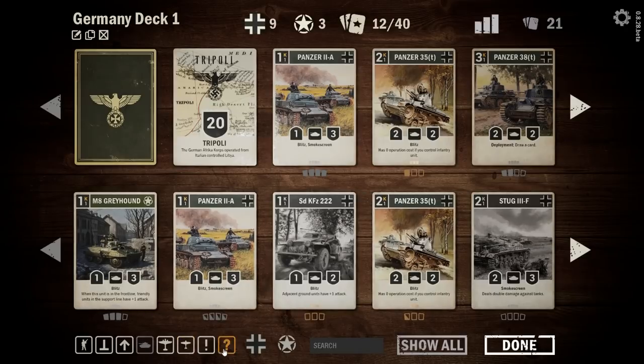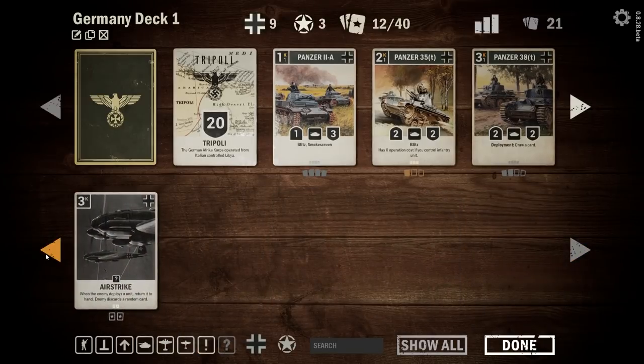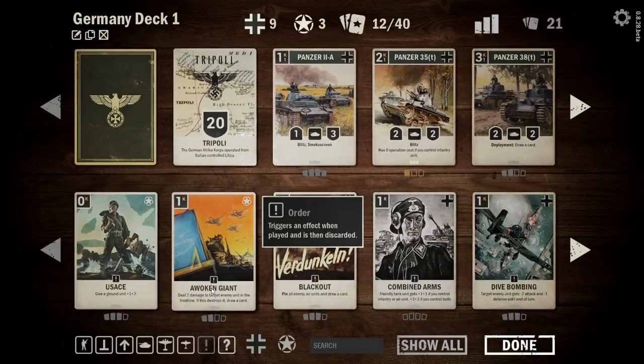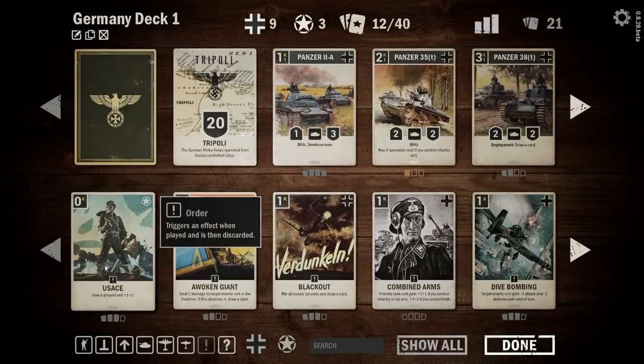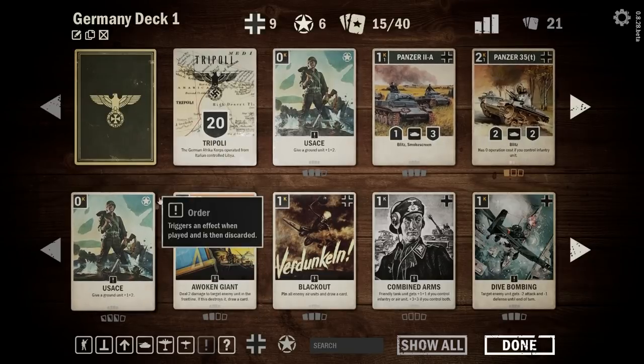Moving over to orders — you don't get any countermeasures early in the game for either Germans or Americans. But there are some nice order cards. First, I want to get all three of these American buff cards that give a ground unit plus one or plus two at no point cost — we're going to grab all three of those.